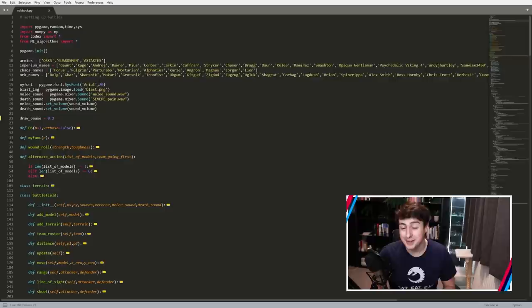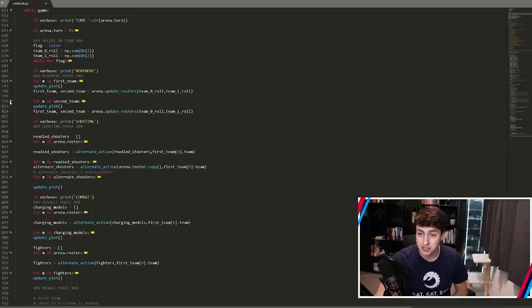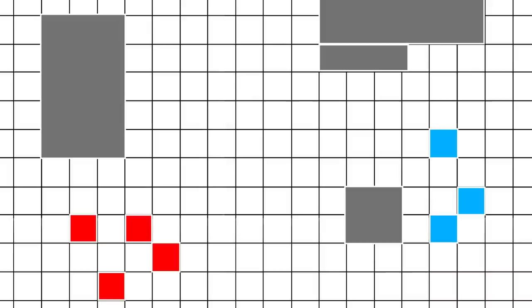In rulebook.py, we have the rules of Kill Team put into Python code form. The largest part is the sequence of events in a battle — you roll two dice each to see who goes first, then the first team does all their movement, the second team does their movement, and then you go through the shooting phase, the assault phase, and morale at the end of the turn. I created a virtual battlefield class that contains a grid telling us where each model is — which team, nothing, or terrain that blocks line of sight. I discretized the space to allow the computer to process it.